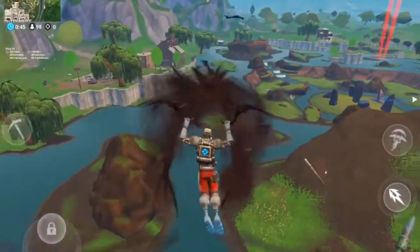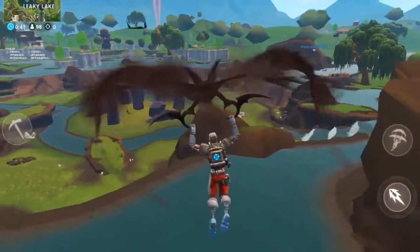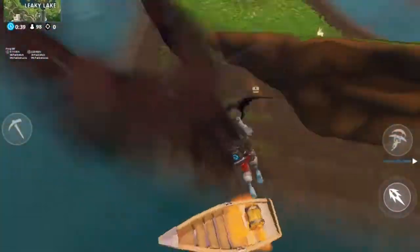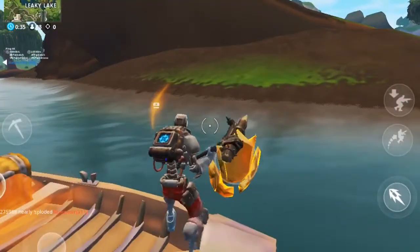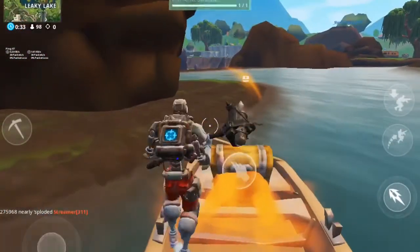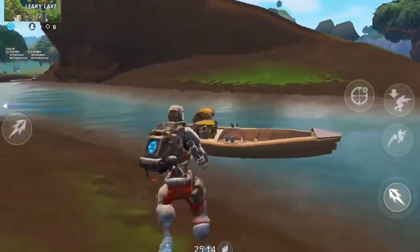The first location is in Loot Lake — right on this boat when you first spawn down there. That's where the Season 6 Week 7 battle star location is.